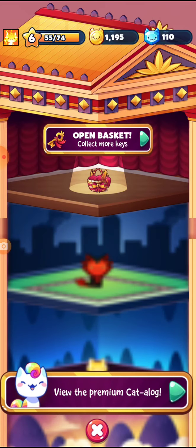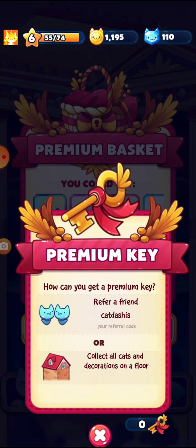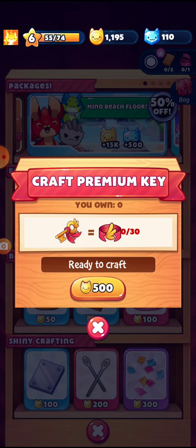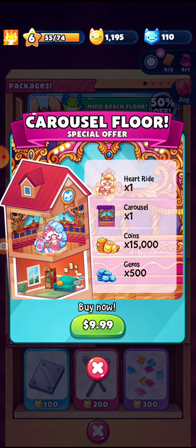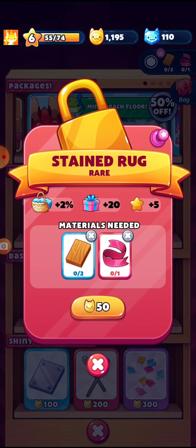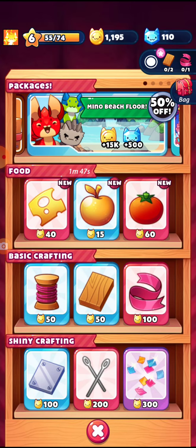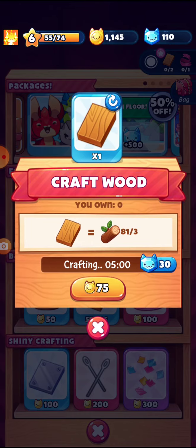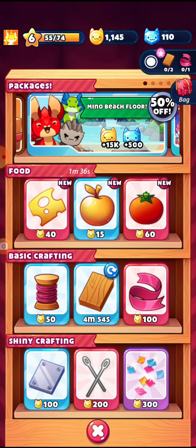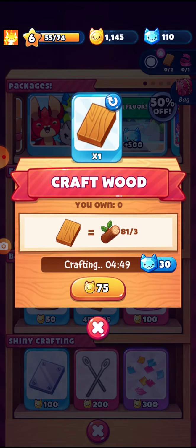Do we have any premium keys? What do you need? I need some of that weird stuff. So we need one, two, and I'm gonna need one. Oh, we just need the wood. So we basically need like two more.